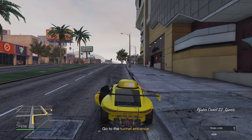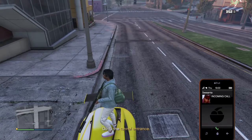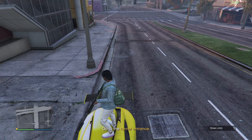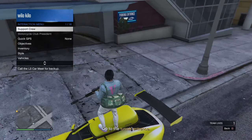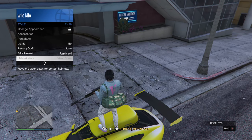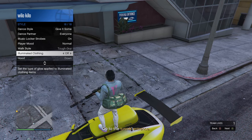Once you have started up the mission, pull over on the side of the road, then whip out your interaction menu. Go to style, scroll all the way down to illuminated clothing — once you're on illuminated clothing, scroll through it for about 15 to 20 seconds.